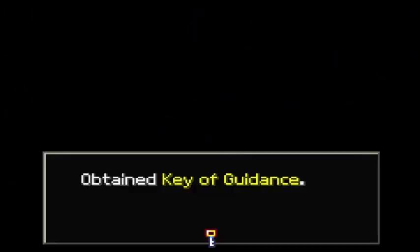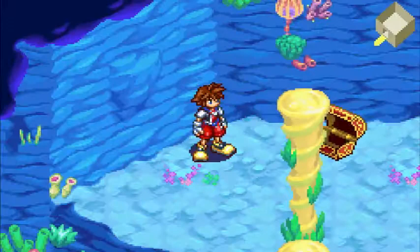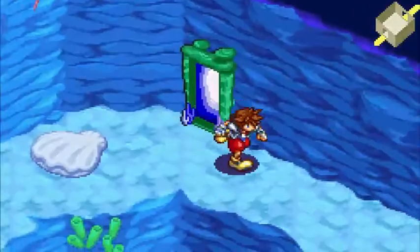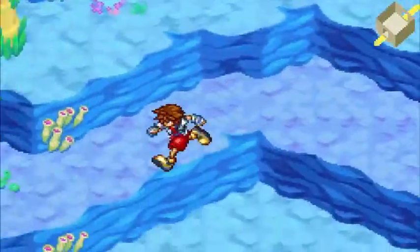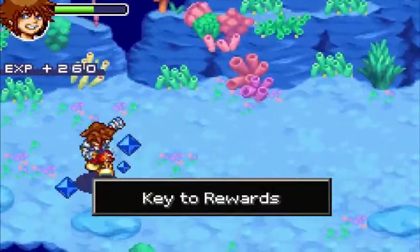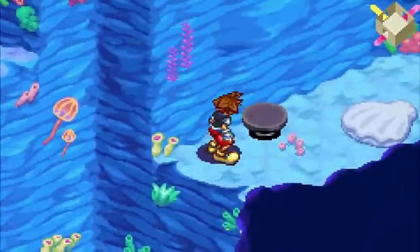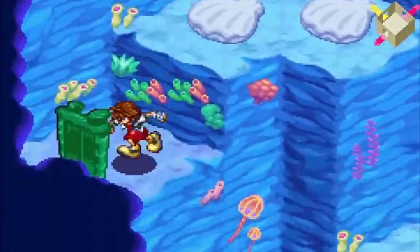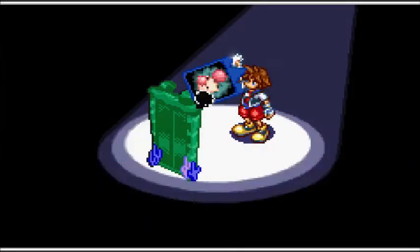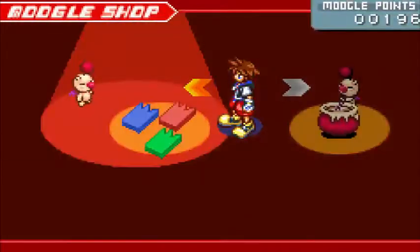I forgot that Jiminy Cricket's a much bigger character in this one than in the original — he was barely even in the original. Key of Guidance. This version of Atlantica is better than all the other versions because it plays like a normal world. Still not very good, since the music really gets on your nerves after a while. Another Key of Rewards — no way, that is amazing.